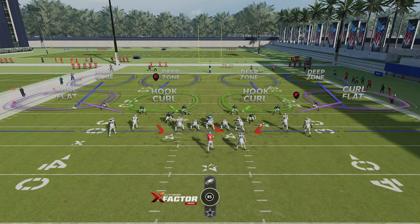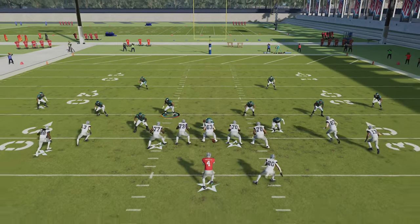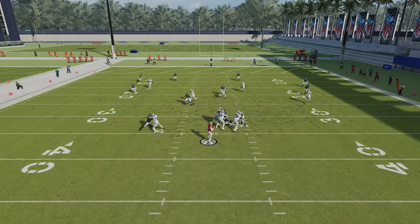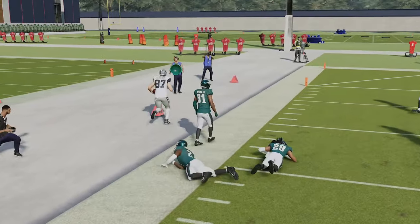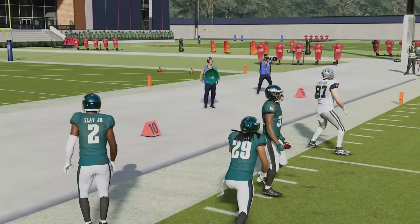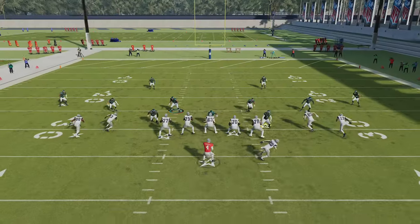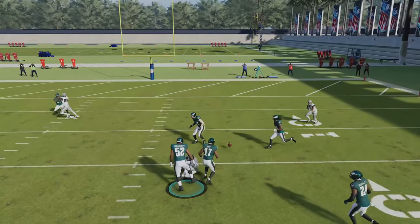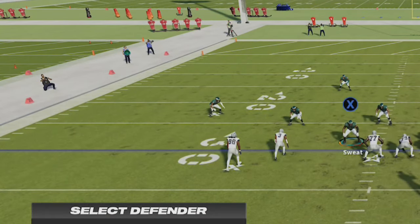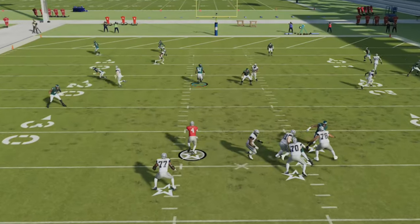The next most important adjustment on defense is coverage adjustments, whether in man or zone, as there is no defense in Madden that plays well enough without them. Shading is probably the most helpful of all. In zone coverage, if you are getting beat underneath by drags, zigs, or flat routes, a simple shade underneath will shut those down — just press Y or triangle and down on the right stick. Be aware that this will leave deeper routes open over the top, which is why most players use a Mesh concept by putting the hard flat and curl-flat on the same side of the field so nothing is open and the quarterback has to scramble.